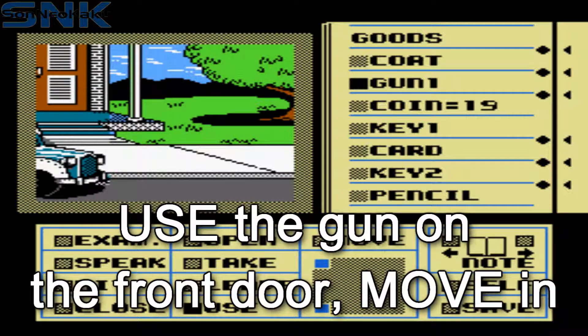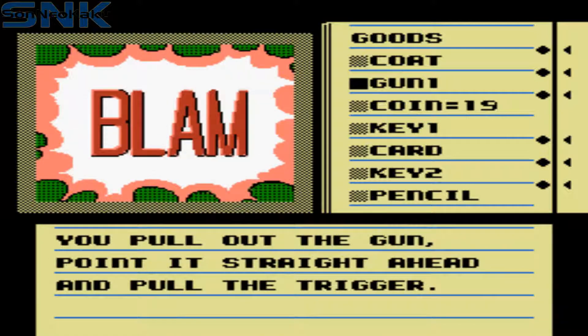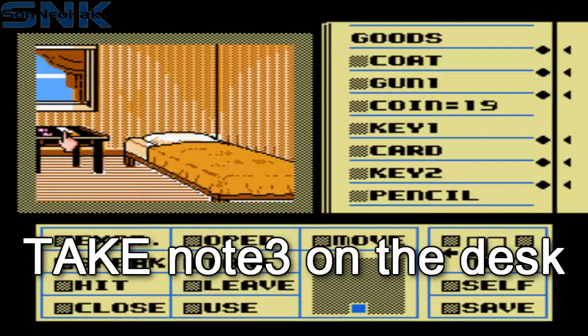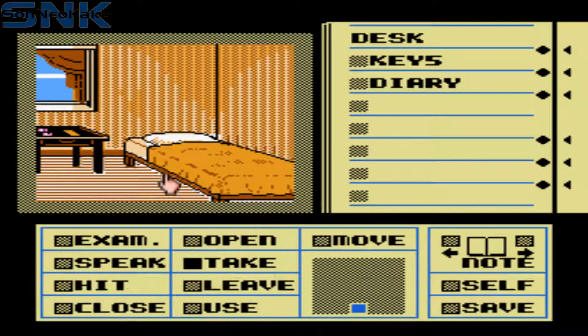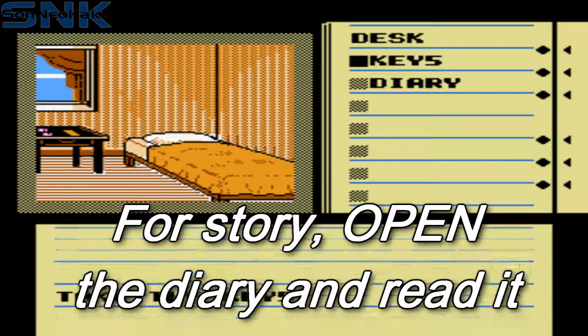Now use gun on the front door — I guess it's like a key but better. Move inside. Take note three on the desk. Open the desk, take the key and diary inside. If you want to get the story, open the book and read it.